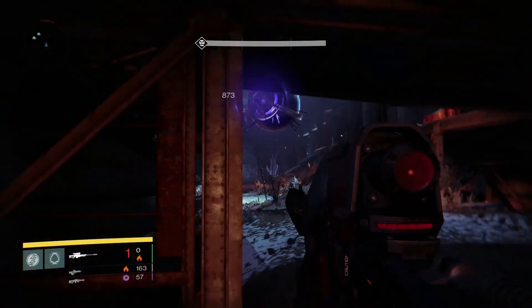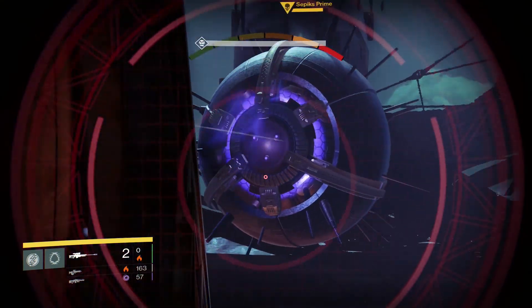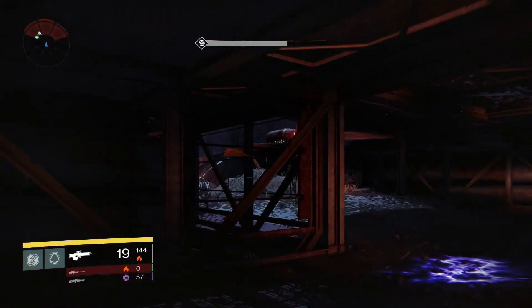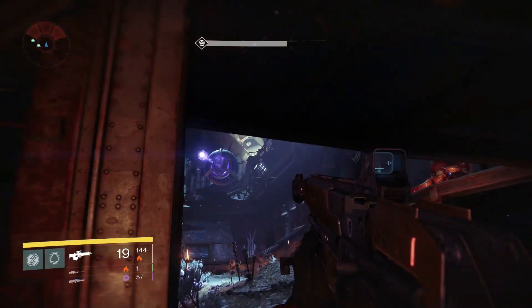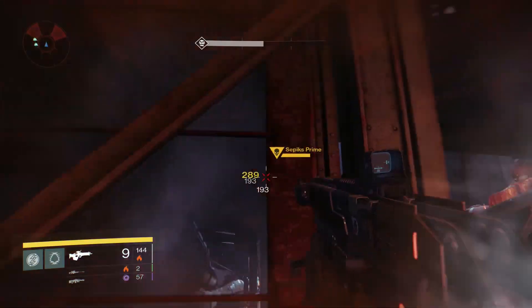They don't rush at you too much from down there — I wasn't getting threatened by them running up on me. So this is just an easy spot, not too bad. You just sit here and take him out. This Nightfall Strike is really not that difficult in comparison to some of the other ones I've tried. I hope you guys enjoyed this short guide on Sepiks Prime and the Devil's Lair Nightfall Strike.